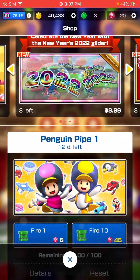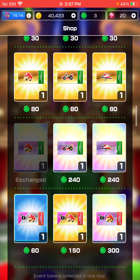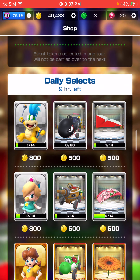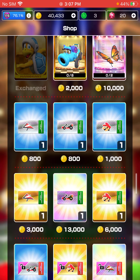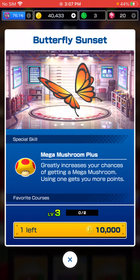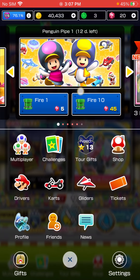So the shop: saw the token shop already, and we also have a full set of high-end tickets and some driver level-up tickets. The tier shop has Ice Bro and the Butterfly Sunset. I could take it to four, but I think we already have a pretty good score on DK Pass RT.